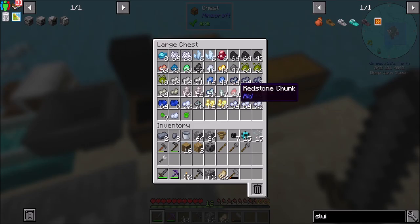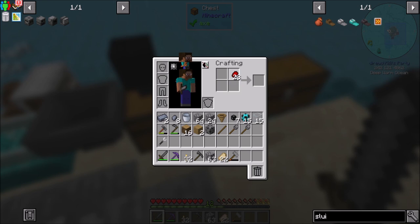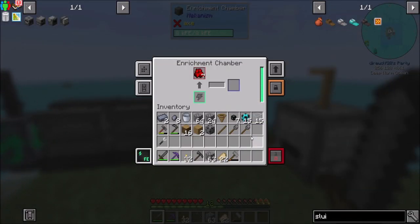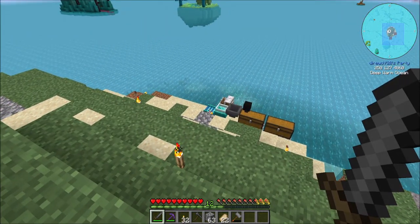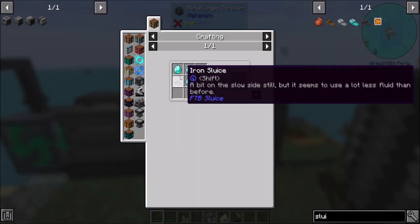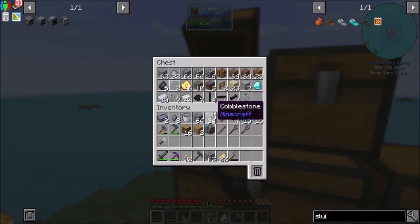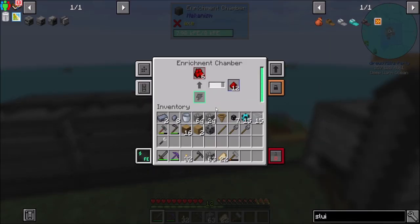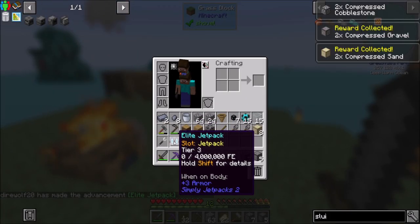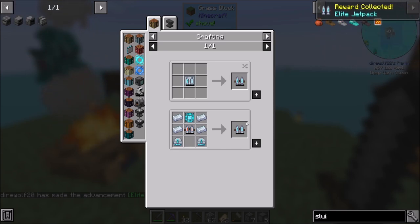A little bit of dust sifting later, and it looks like we've got a pretty healthy amount of redstone chunks, which is awesome. You get 12 redstone per chunk in the Enrichment Chamber. I also upgraded my sluice to a diamond sluice — I had four extra diamonds, and it only costs three diamonds. So I did that, and I've got one extra diamond laying around now. 12 redstone — that's awesome!